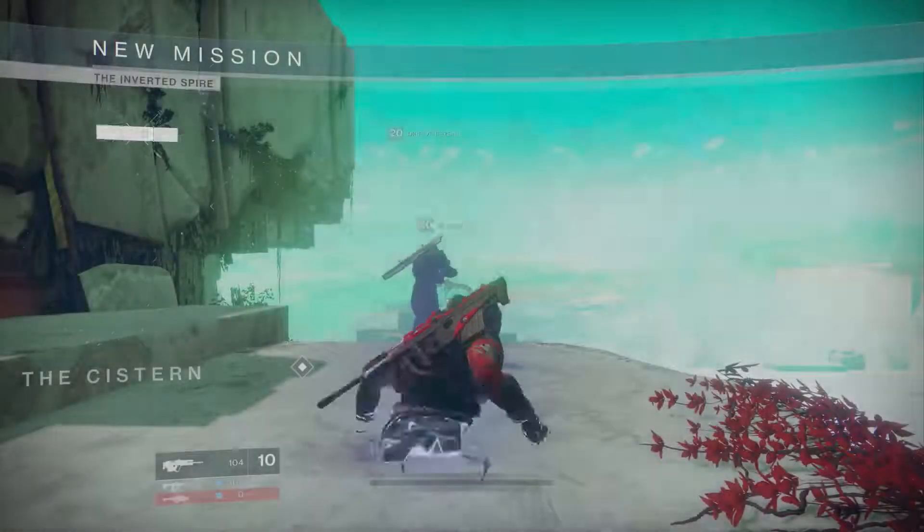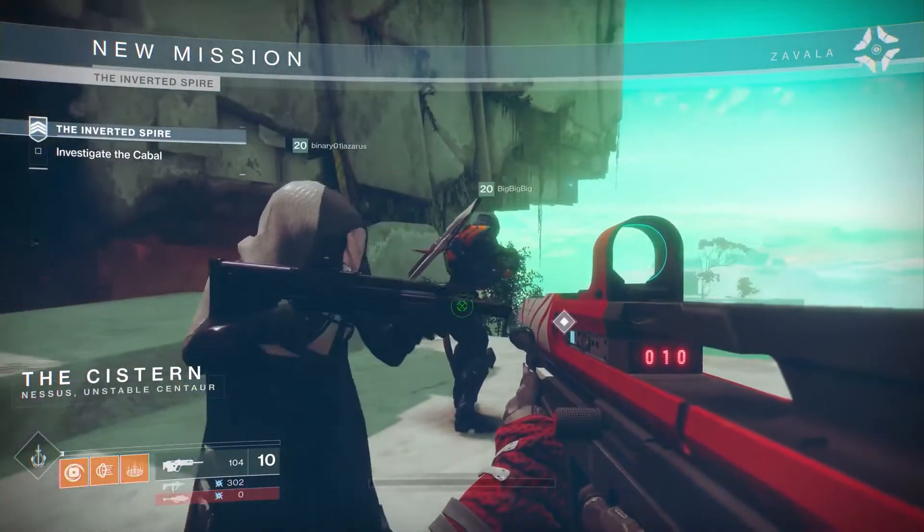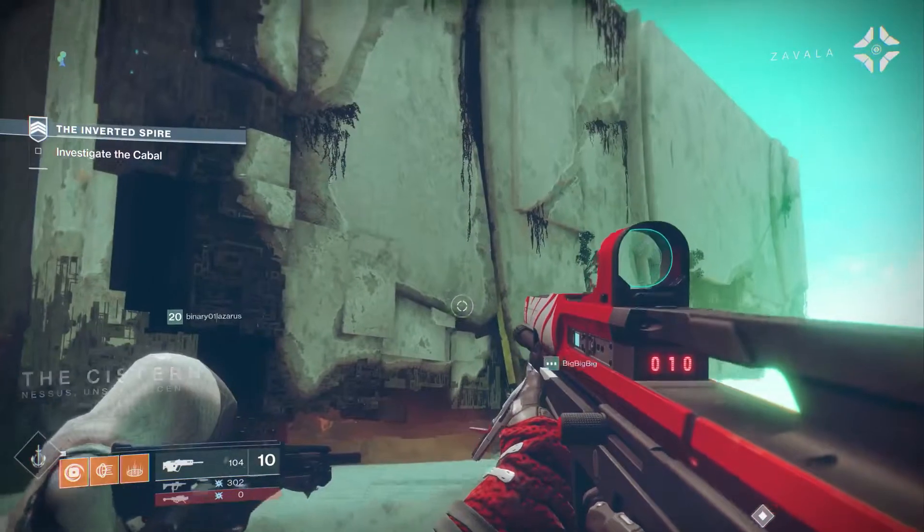Hi, I'm Mark Noser, Project Lead on Destiny 2, and this is the Inverted Spire. Welcome to Nessus. This planet is crawling with enemies. The Red Legion has sent in forces, and we need to know why.